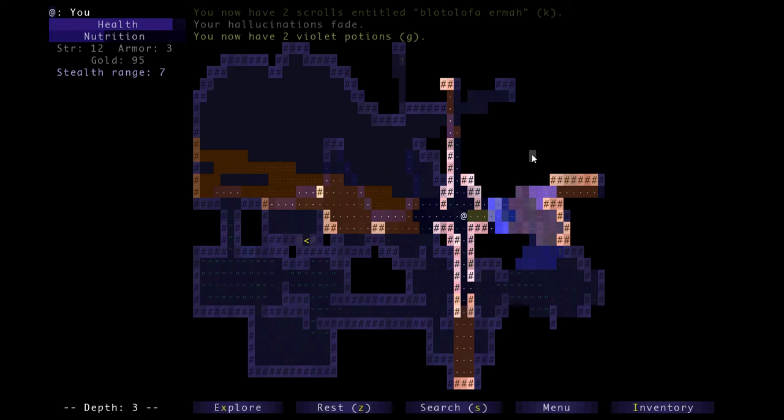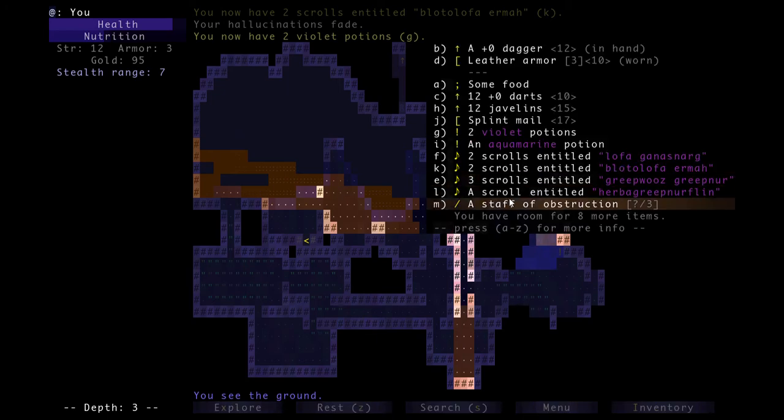Hello and welcome back to our Brogue tutorial. Last time we left off I kind of left a cliffhanger saying we're going to talk about what's up here, but before I get into that there's something I remembered I wanted to mention about staffs. Last time we found a staff of obstruction, and earlier I also talked about how you can use enchantment scrolls to enhance your armor and weapons.